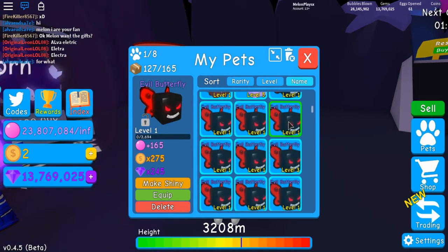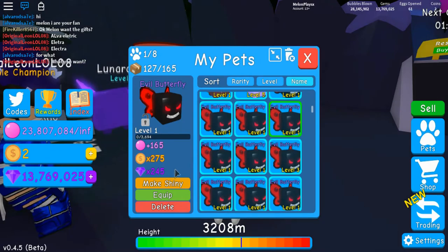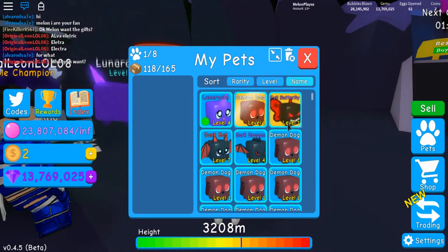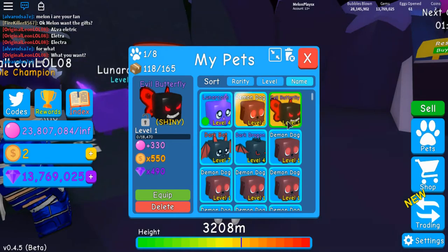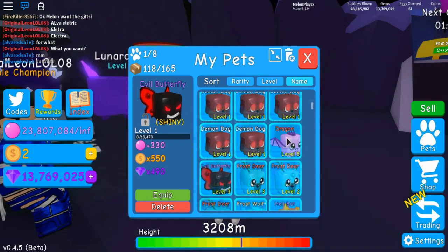Let's make our evil butterfly, who already has these amazing stats: from 165 bubbles, 275 coins, and 245 gems. Let's make it shiny! Boom — we made it shiny! Look at those stats, they are really doubled! It's now 300 dirty bubbles, 550 coins, and 490 gems! These pets are insane!